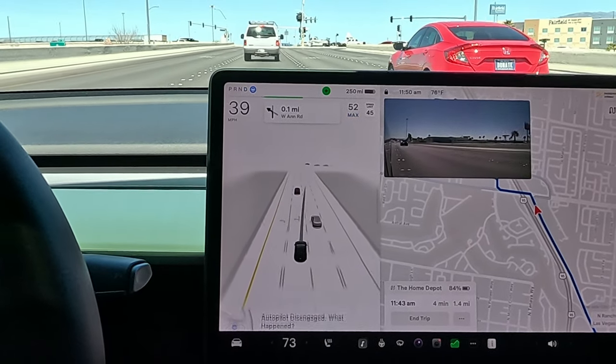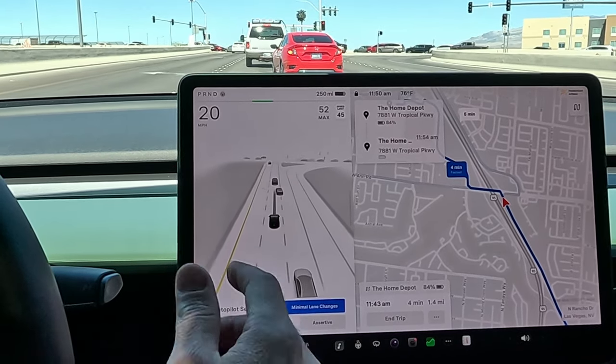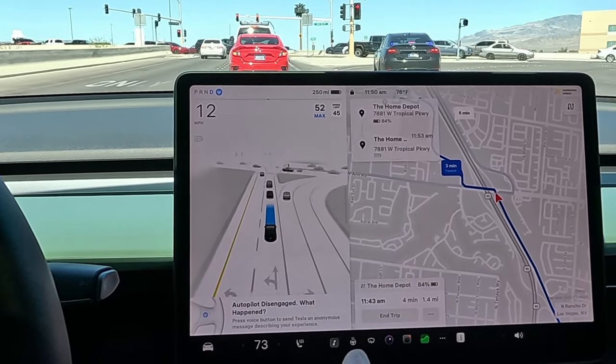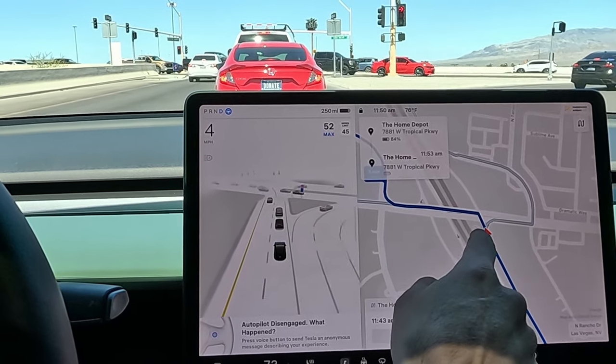I'm going to go ahead and disengage there. Let's put it on minimal lane changes and go back on — it was trying to route us into the right turning lane. Again, a navigation fail. There is a route that takes us that way but we're not on it.